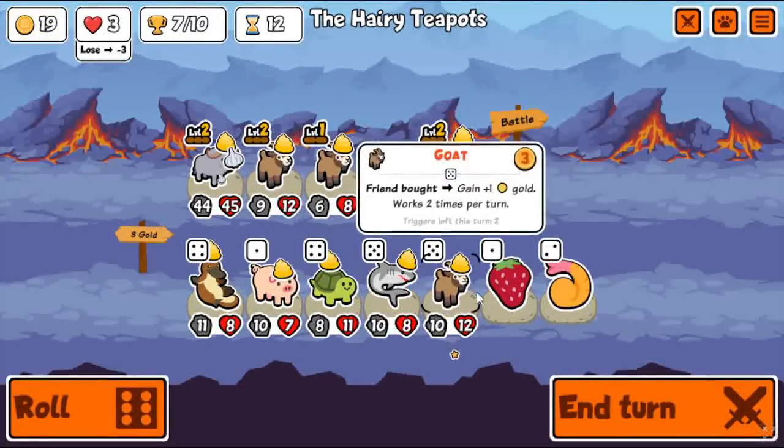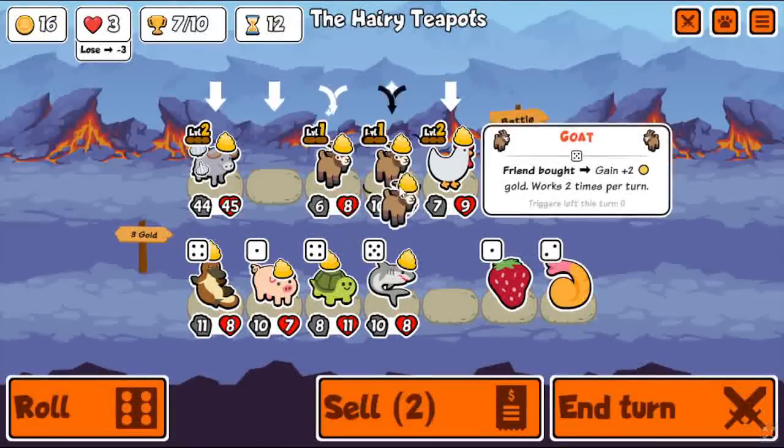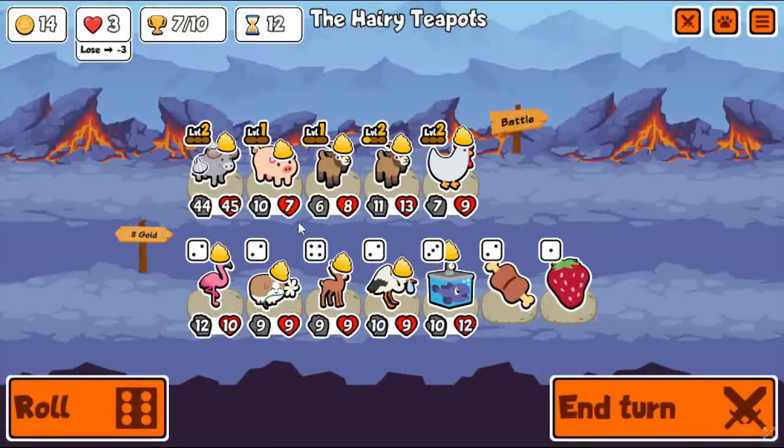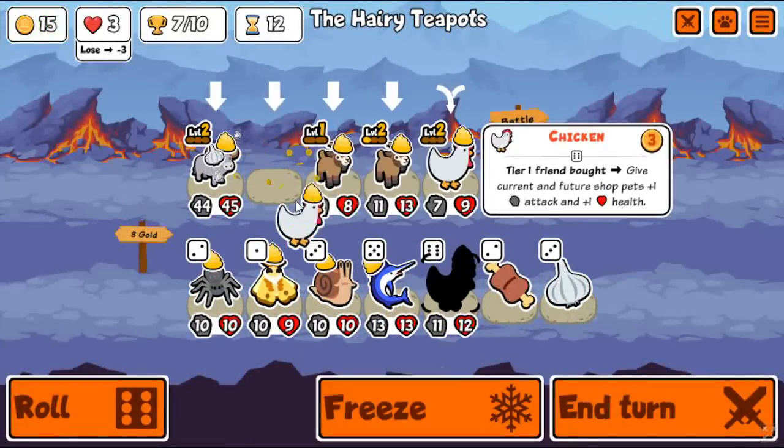Found the Chicken that I needed — didn't even get early chicken this game, just tried to set up well for it. This is a fairly good chicken RNG but nothing too insane so far. I want to actually use up the Goat triggers here — get two more gold — then roll for some tier ones to freeze for the Goldfish. Usually you don't want to start buy-selling until you have level two Chicken, so you want to roll quite a bit for it first. But if you do have Goat, you can buy-sell with level one Chicken just to get the extra gold back. I decided to sell the Goldfish — don't want to get too attached to it.